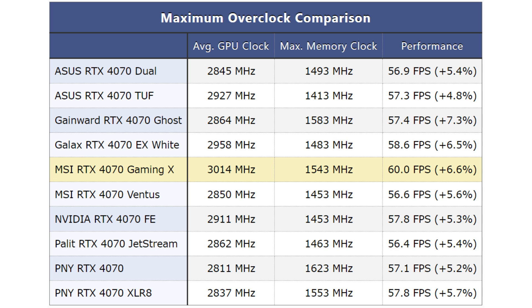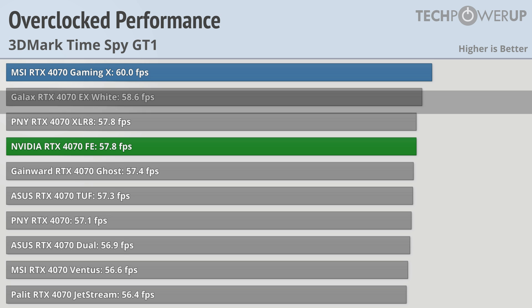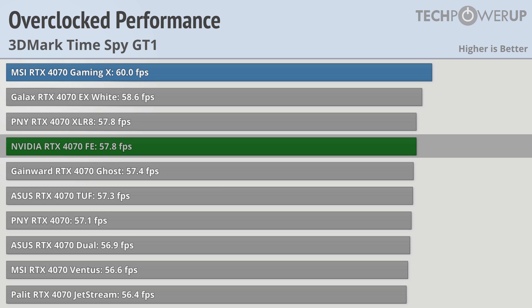If you're looking for the best performance though, that would be with overclocking. Now none of these cards are that amazing at overclocking, but you should be able to get between 5 and 7 percent more performance over stock. And with the highest power limits and the highest stock performance, the MSI 4070 Gaming X is the fastest card in our testing. All cards are different and your mileage may vary, but we found it to be faster than the Galaxy EX White, the PNY Accelerate, and faster than the RTX 4070 Founder's Edition. But even this only equates to about a 6 percent difference between the fastest and the slowest card, which is just about the same as the 5 percent difference as we saw in the stock configurations.